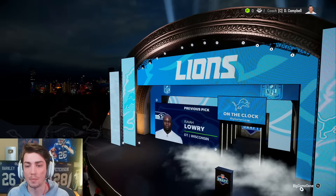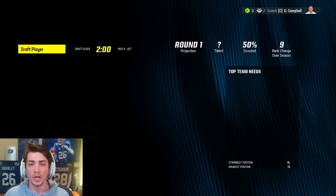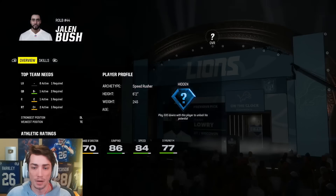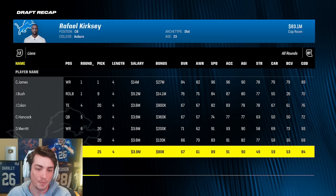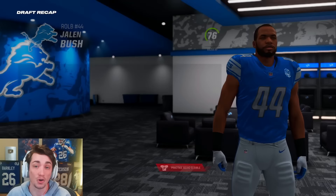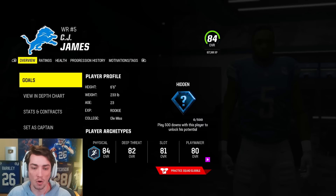Nico Collins and a first gets us number nine in the draft, and that's where we're going to take that edge rusher. Jalen Bush from Auburn looks really good — block shedding might end up being pretty low, but he has hidden dev, not the fastest but decent acceleration. We have some good depth kind of all over the place, but Jalen Bush is a 76 overall — that's quite good, he'll probably be a starter for us eventually. And then CJ James is an 84 overall, pretty much guaranteed superstar X-Factor. Route running's pretty good, catching is awesome, 90 release. He's a beast.